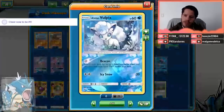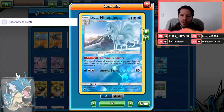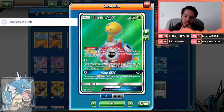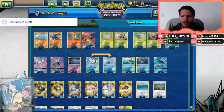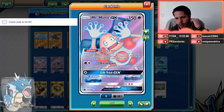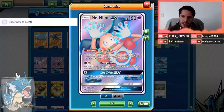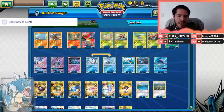We also have two Alolan Vulpix with Beacon, which will help us set up, and the Luminous Barrier Alolan Ninetales, which prevents all effects of attacks including damage done to this Pokemon by your opponent's GX or EX Pokemon. Then we have Shuckle GX with its Protective Shell — Pokemon with two or less energy cannot damage Shuckle — and Mr. Mime GX with his Magic Evens ability, which prevents all damage done if that damage is exactly 20, 40, 60, etc., up to 260. All of these Pokemon are there for their protective abilities.